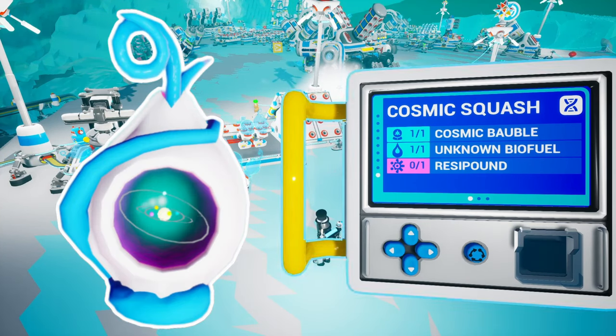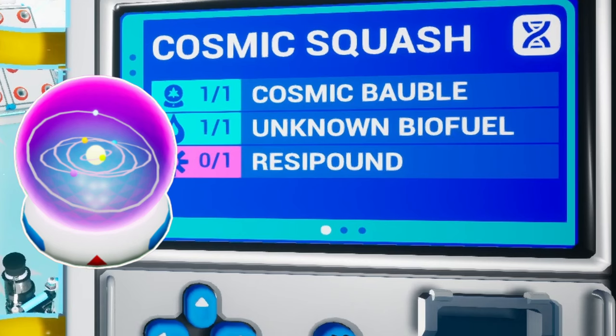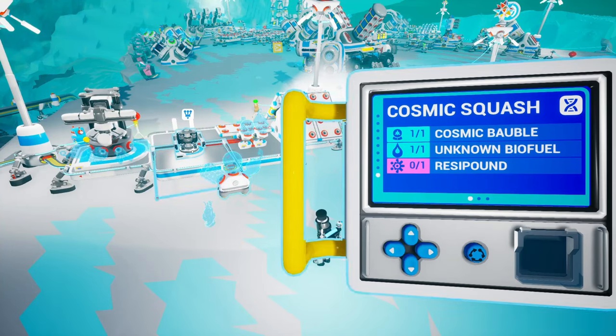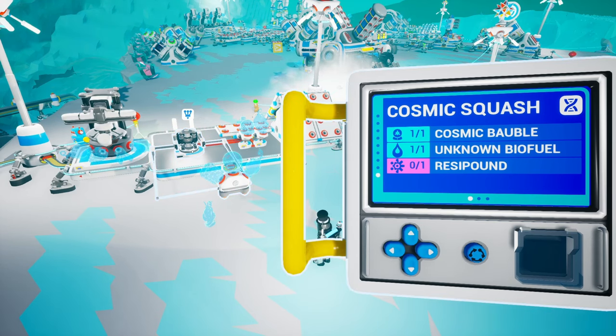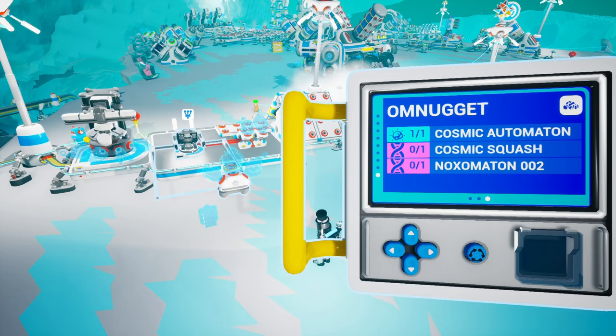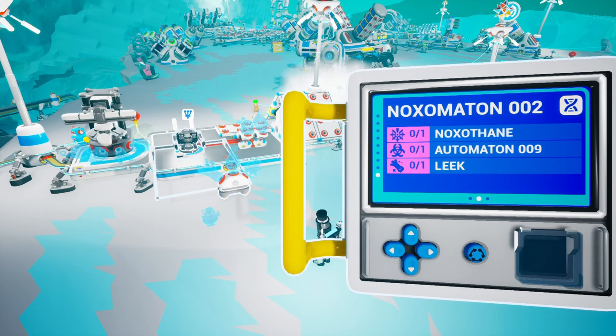We will be able to craft the Cosmic Squash. For this you'll need Cosmic Bobble, Unknown Biofuel, and Recipound. Recipound is the new resource of stage 2 — that's the thing we unlocked this week. And then we've got some more items here, but since we don't have them unlocked yet we cannot craft any of them. I think those are going to be in stage 3.